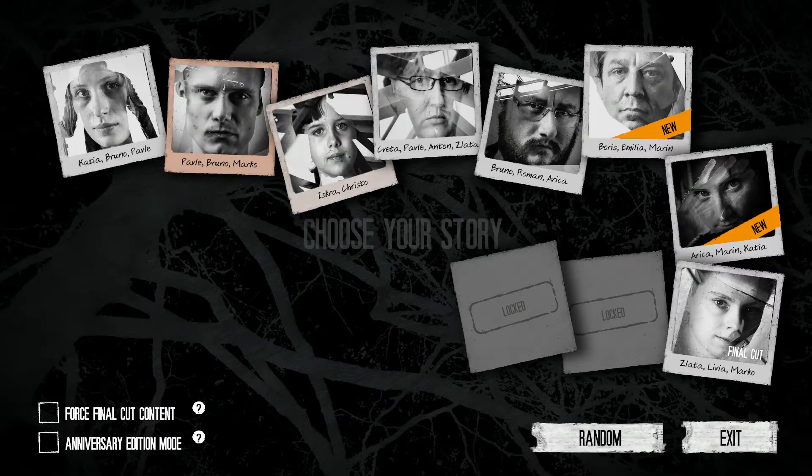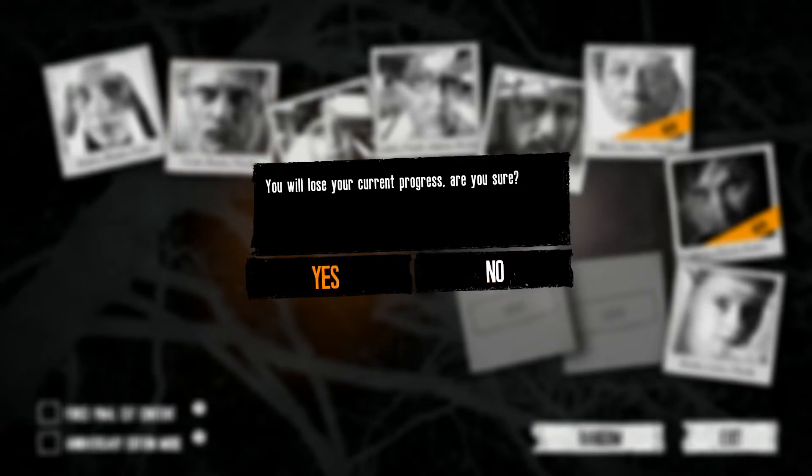One of the easier starts is Pavel, Bruno, and Marco. I would suggest giving them a try first. There's a lot of other groups that you can try — some are much more challenging than others — but this is one I think that's pretty easy, comparatively at least.